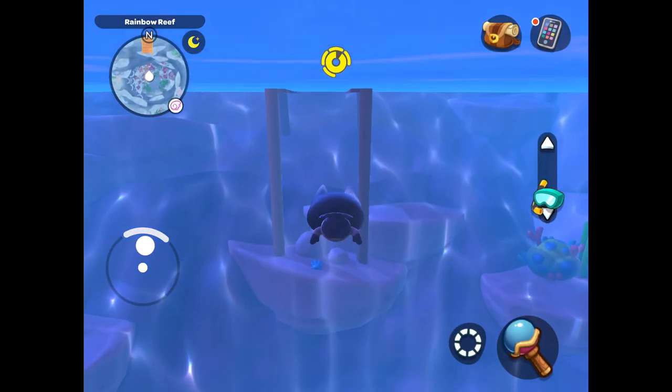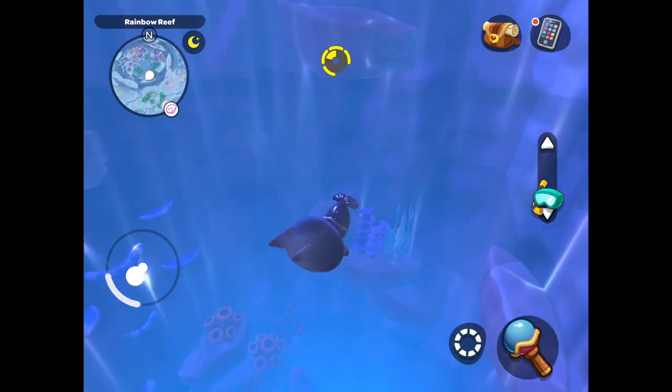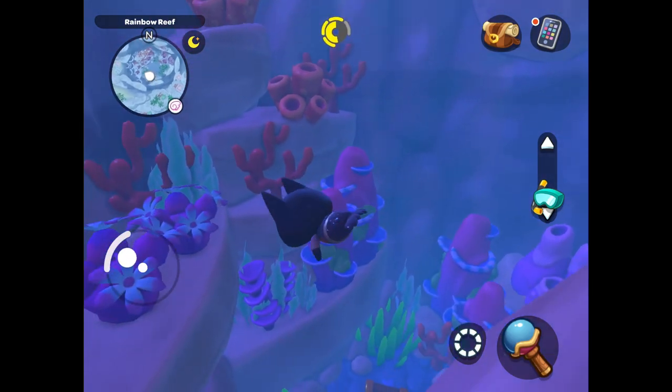The first critter I'm going to get is in the trench right off of Gemstone Mountain. You're definitely going to need the mermaid tail for this one to increase your stamina, because you're going to be doing some deep diving down into this trench to get the Rainbow Rivetler.